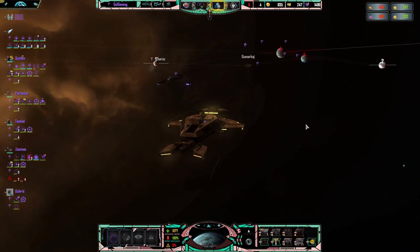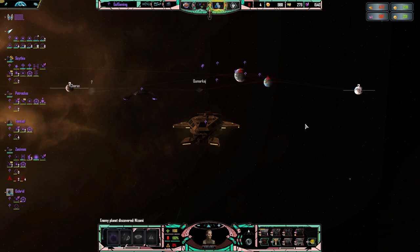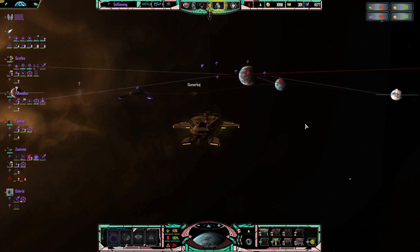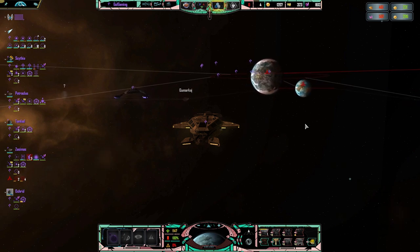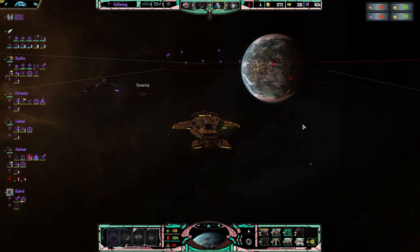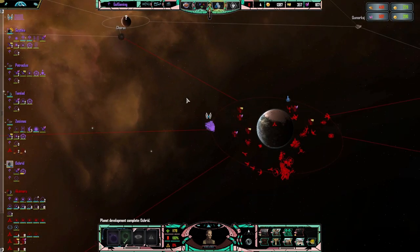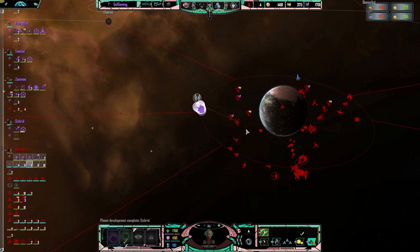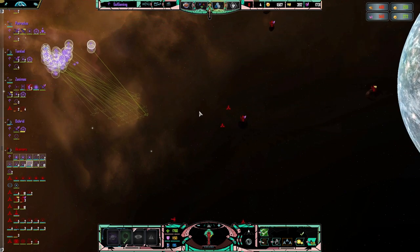Let's follow Ducat in. What will we find, I wonder? Police arrived. Let's see what the enemy have to fight us with. They've got a reasonably sized fleet here. Let's try and hold over here.